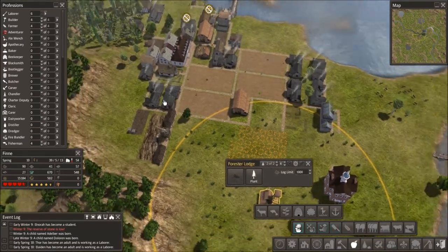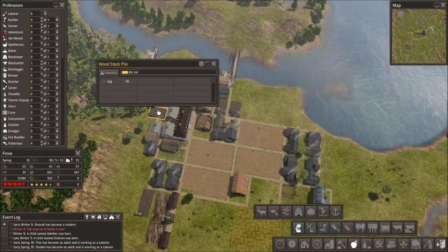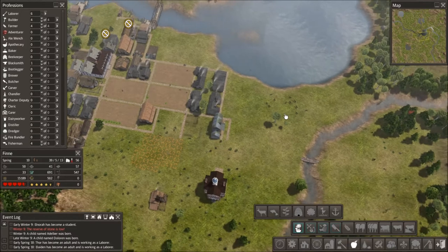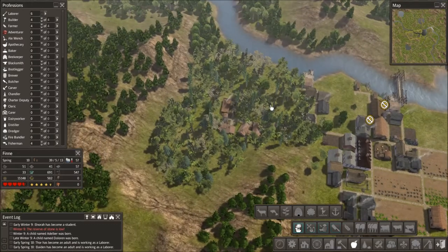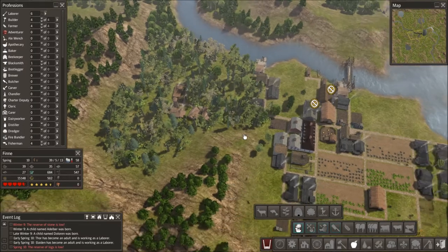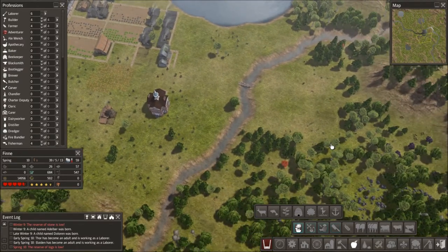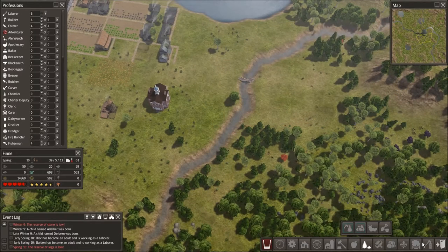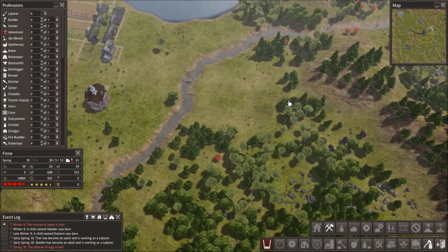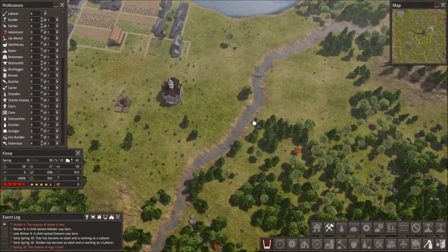How are we doing on resources? I'm really having to watch it right now because those logs are getting really low. Come on, cut those trees down. I could cut this whole area down, but I just don't know if I want to do that — I don't want to lose all that good growth. Logs are low. I think we're going to go ahead and clear out some more trees. I hate to send them down here to do it, but might as well — it's spring. Get to work, people. We're going to have them clear all this stuff out. We've got some more iron down here, but that's kind of far, and I don't really want to tackle that just yet.